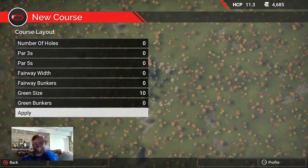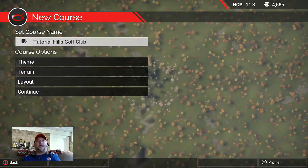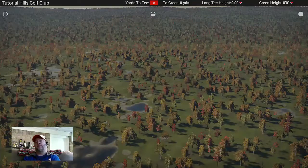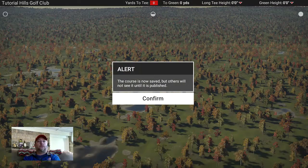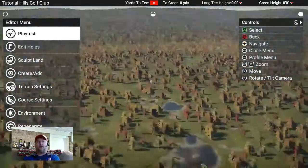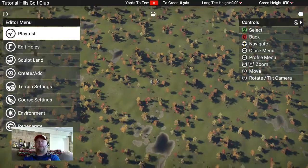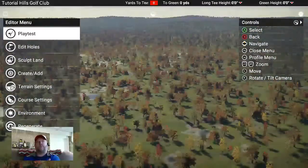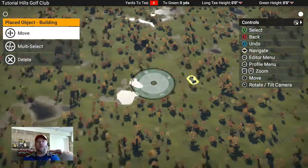Nothing is going to happen because you didn't add any holes. Hit back and then Continue. Now we have a golf course — sort of. We have a land plot with nothing on it except some trees and some lakes. I'm going to go ahead and edit holes, which lets you move around. These lakes can come or go — whatever you want.